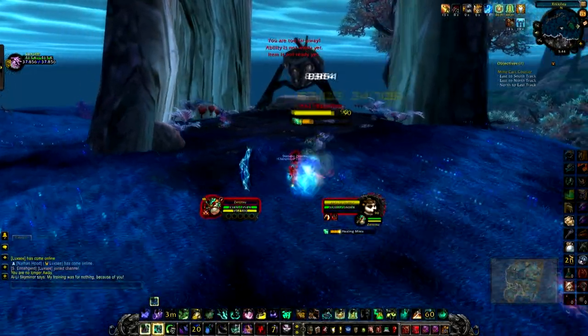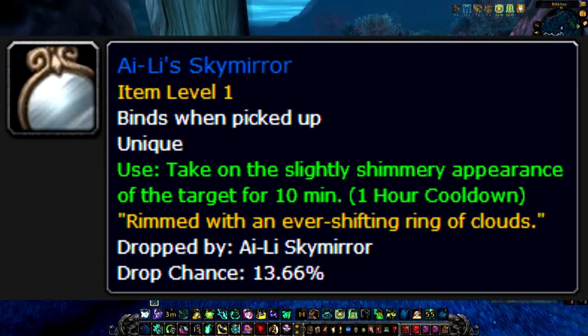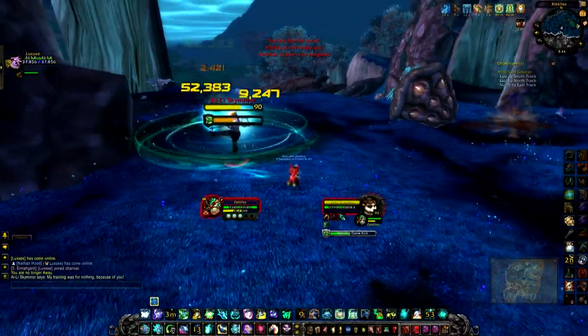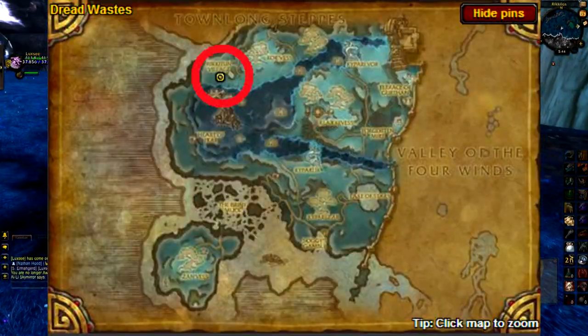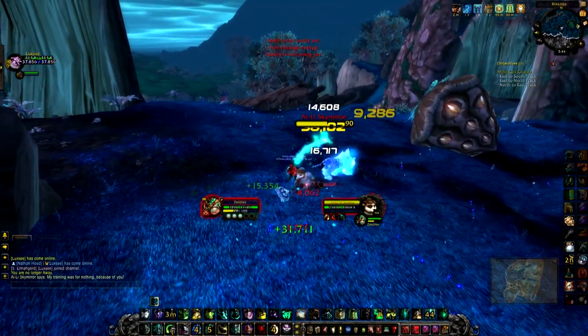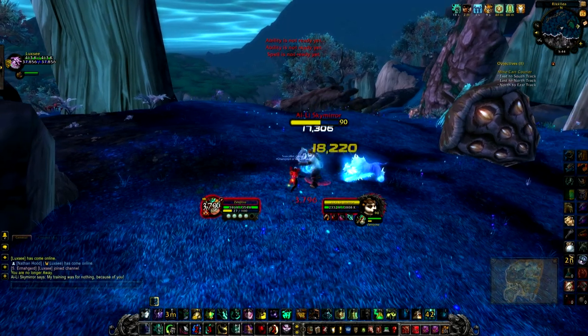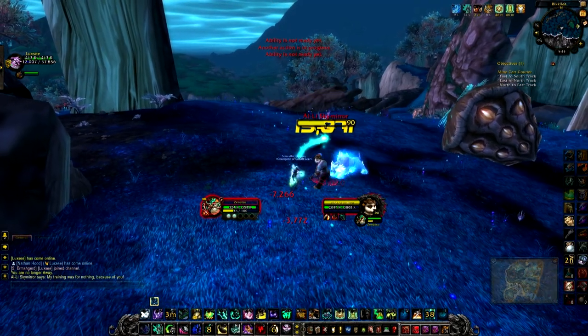This next item is also in Dread Wastes. It's Ili's Sky Mirror. This item transforms you into whoever you are targeting. Here's where she spawns. This is probably the hardest fight out of all the mobs mentioned in this video. The best advice I could give you is to avoid her spinning crane kick at all costs, and interrupt her heal spell.